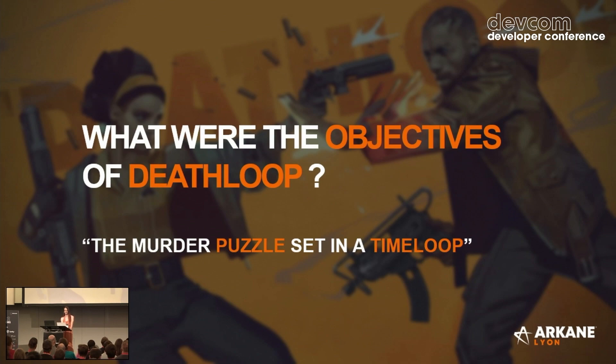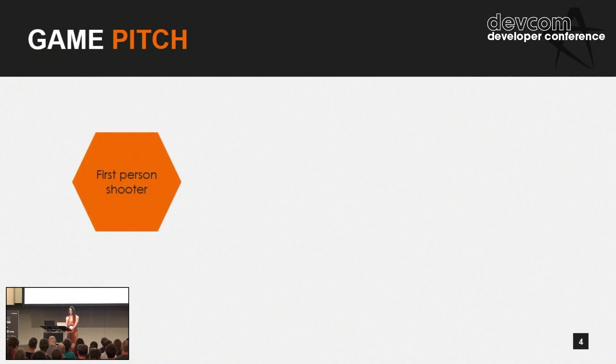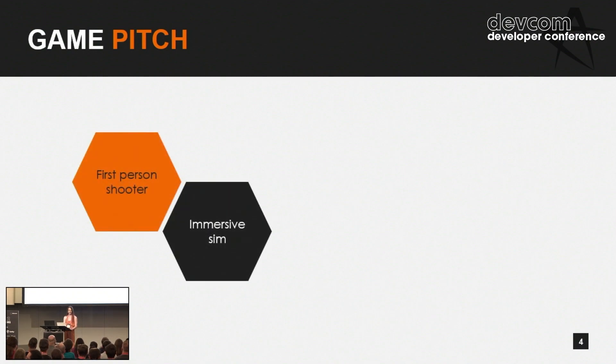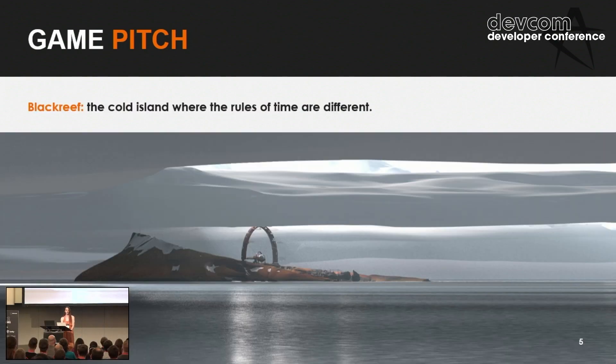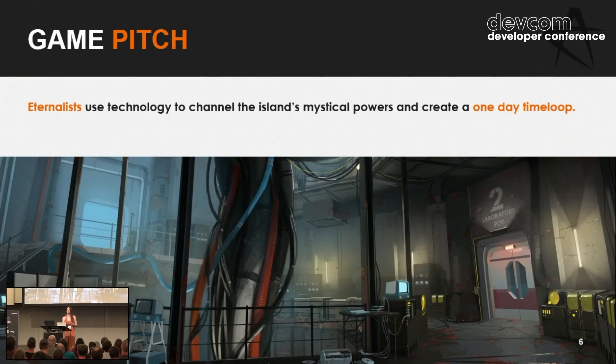Let's talk about what Deathloop is and what were the objectives of the game. There are going to be some small spoilers, but don't be afraid — the game is very rich with content. Deathloop is a first-person shooter, an immersive sim with action, stealth, and puzzle-solving components. It is set on Black Reef, a cold island where the rules of time are different. The people living there are called the eternalists, and they've used technology to channel the island's mystical powers and create a one-day time loop — basically a never-ending party. The problem is they have no memories of the previous loops, so every day for them is as the first day of the loop.